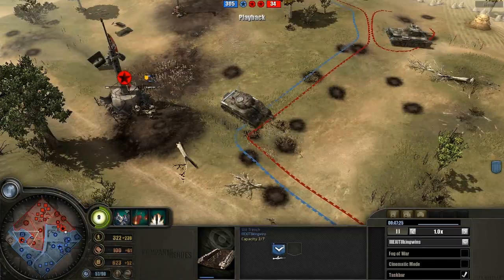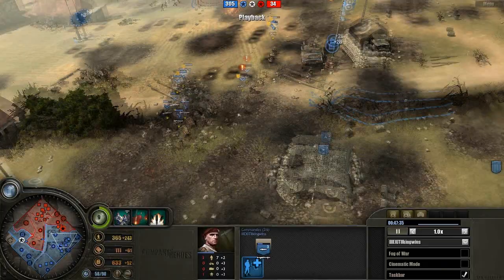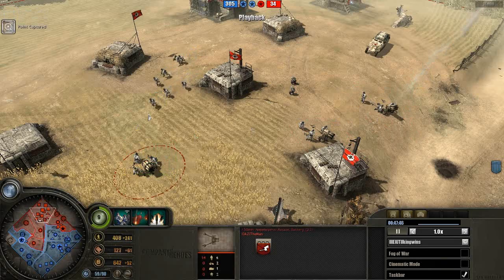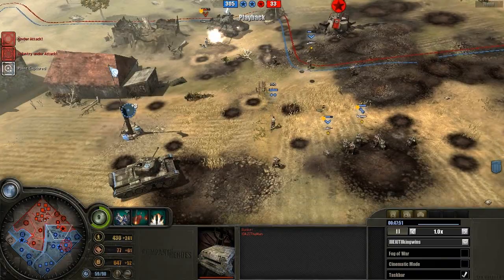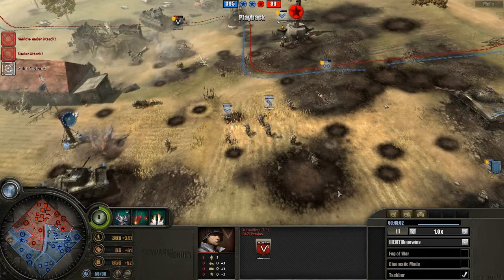They take almost no damage while they're inside that trench. But the King Tiger is capping the left-hand side again — he's probably gonna win this battle now. I don't think there's much the Axis player can do at this point; he has three vet-three Grenadier squads and a lot of forces, but the victory points are just ticking down. A sniper and a PaK could have been a lot better against these British forces.